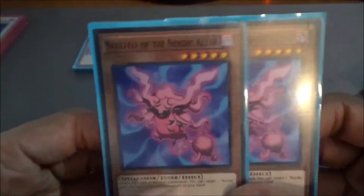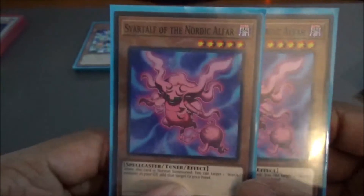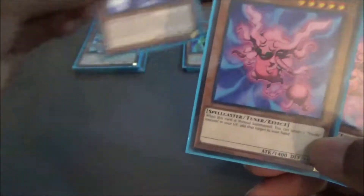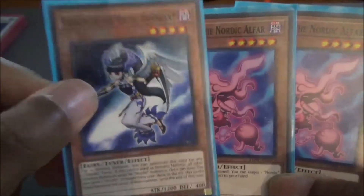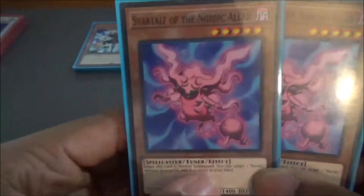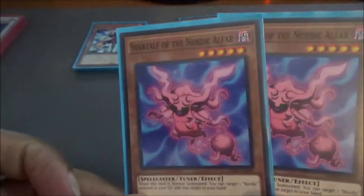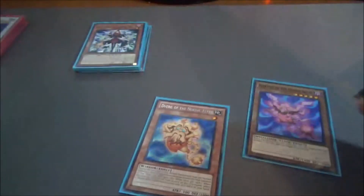Moving on to the last Nordic card that we're running — Savartalf of the Nordic Alfar, another 5-star tuner. You're going to see where we're going to have these two cards run in tandem in the combo video coming out right after this one. When it's normal summoned, you get to add one Nordic card from your graveyard back to your hand. You can summon it first by having your Alfar, summon your D'Verg, attribute it for Svaltov, and then get D'Verg back to your hand. But let's not go into combos — we want to save that for the next video.